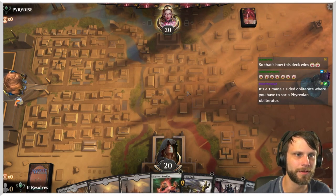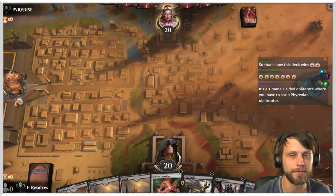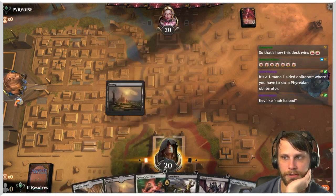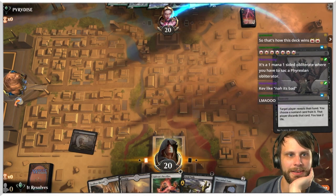It's a one-mana one-sided Obliterate where you have to sacrifice a Phyrexian Obliterator — that's exactly what it is. Turn one Thoughtseize, keeping that hand.